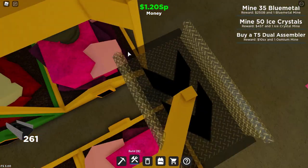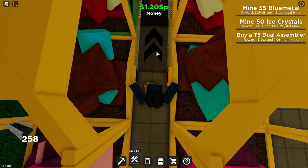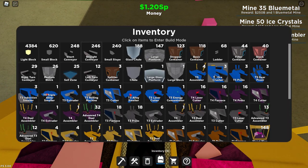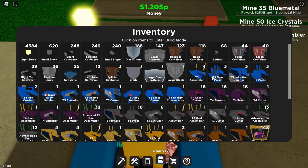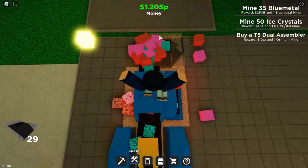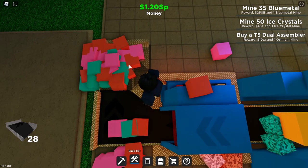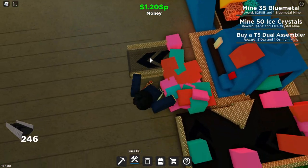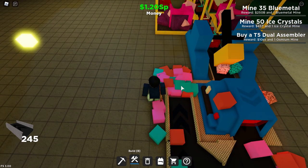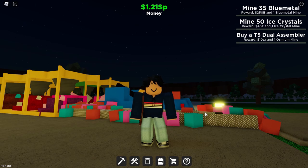For the second step, you want to get your straight conveyors and place them right here, going along the way. Once you place all of the straight conveyors in a line like this, you want to get your tier 5 ore crusher and a tier 5 industrial smelter. Now you want to get two right-turn conveyors and place one right here, rotate it, and place another one right here. Then get straight conveyors and place them all the way to the weird ore.